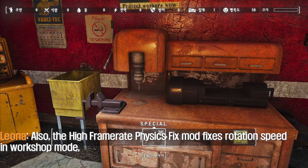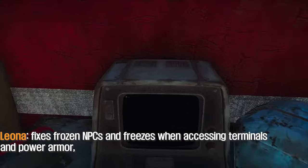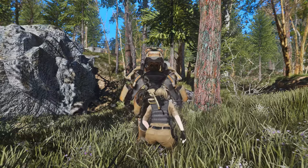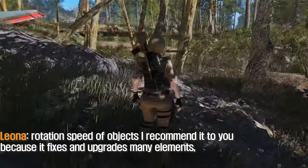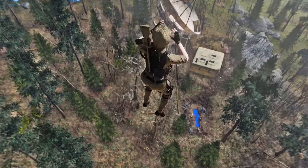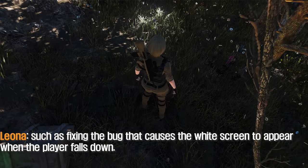Also, the High Frame Rate Fix mod fixes rotation speed in workshop mode, fixes frozen NPCs and freezes when accessing terminals and power armor, fixes lockpicking rotation speed and sound during lockpicking, and fixes the bug that causes the white screen to appear when the player falls down. I recommend it because it fixes and upgrades many elements.